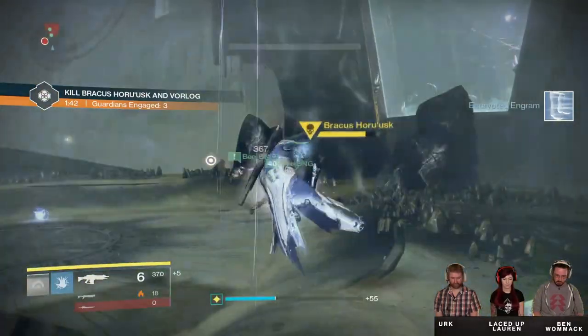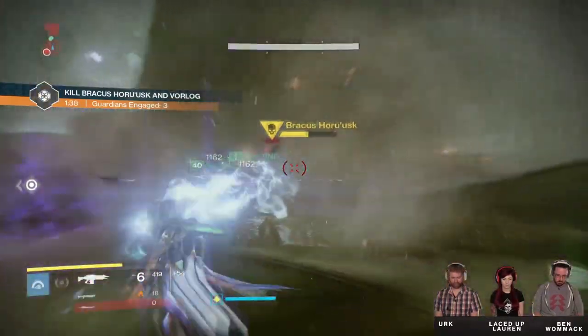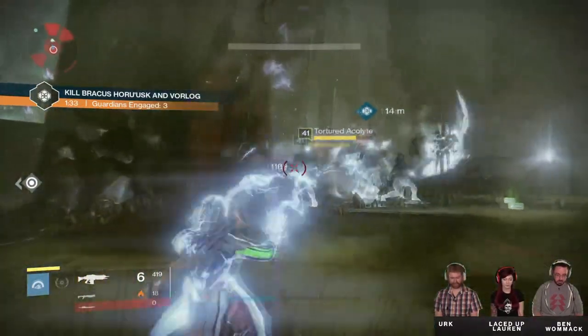The next tier 2 battle features a Taken Centurion whose shields will only go down when all of his minions are dead — and the only catch is they do respawn. The other boss shown is from the very first encounter.